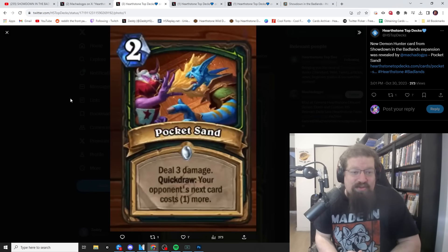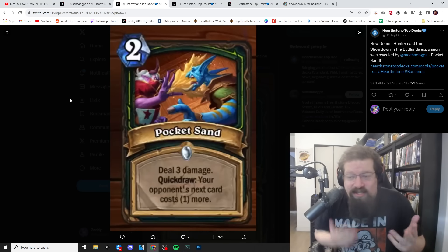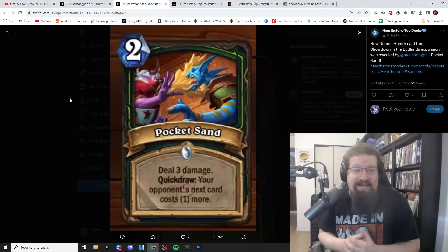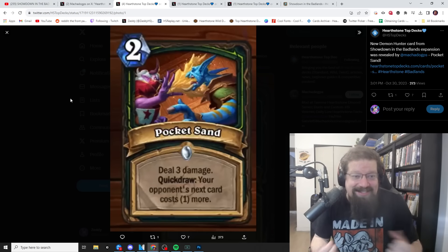Let's take a look at the cards, starting off with Pocket Sand — a two-mana spell for Demon Hunter. It deals three damage, which is the norm for two mana since cards like Frostbolt and Dark Bomb, although Dark Bomb did nothing extra until they buffed it recently. There is additional upside with Quick Draw: your opponent's next card costs one more. That is super annoying — we already know with Frost Plague in Death Knight that when you draw it, your next card costs one more, which can be super impactful.